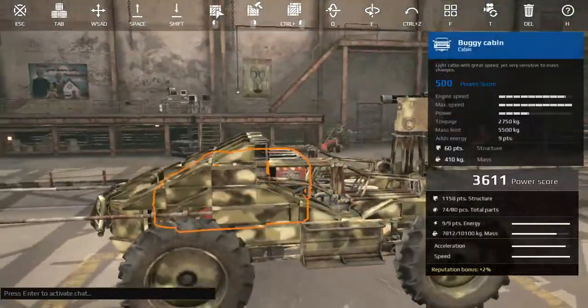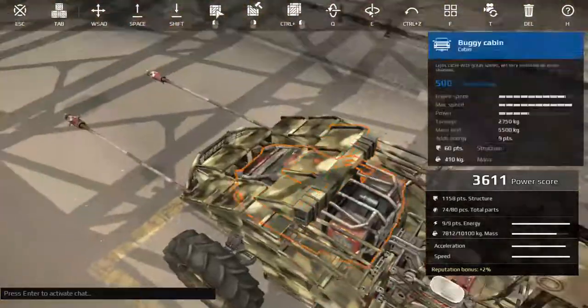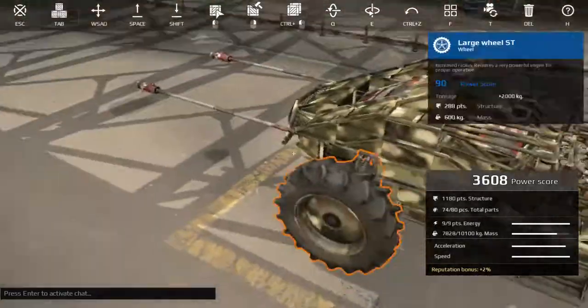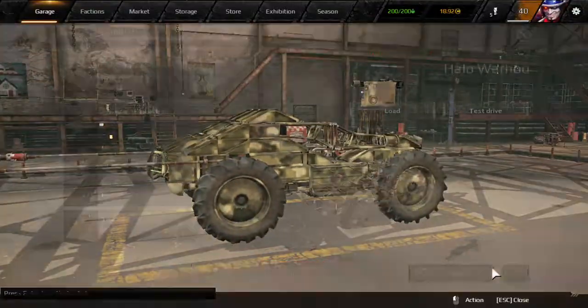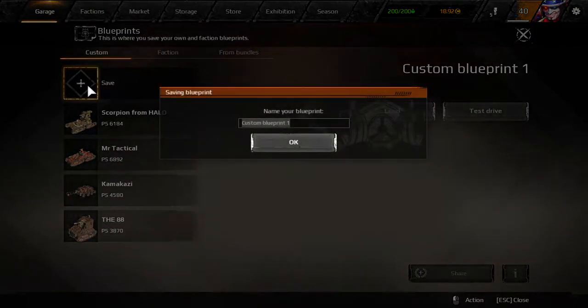I wish I had more than that. I have enough defense at the back to make it look right, and I can angle this off — yeah, that looks much better. I need to save this now. I'll just name it 'Halo Warthog'. These are for exhibits, so if you want to see these or try them out, all you have to do is search up 'Halo Warthog' and you should be fine.